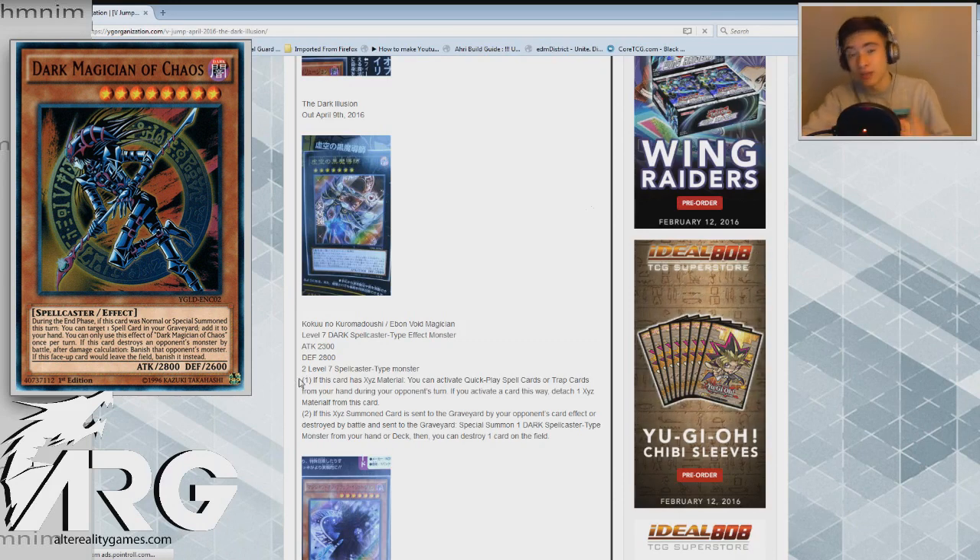This card is really interesting. I love activating things from hand, like Trap Trick's Rafflesia — that's probably my favorite card in the entire game, because it allows you to activate a trap from the deck. Anything akin to that — activating a trap card from the hand or activating a Quick Play spell card on my opponent's turn — is really dope. It gives the game that extra element of surprise, as your opponent doesn't know what's in your hand, and bluffing becomes much easier.